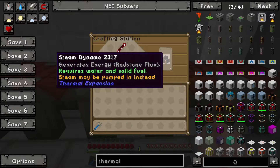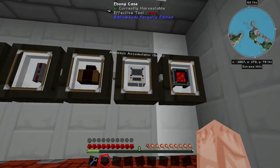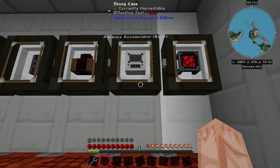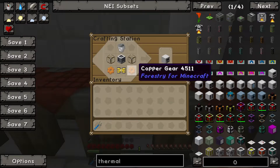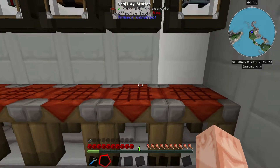If you press shift here you get the information — it generates energy, it's like a steam generator. This next machine is remarkable — I love it. It basically functions as an infinite water source that you can pipe into pipes. It is made with a bucket, two glass, two more copper gears, a pneumatic servo, and a machine frame.